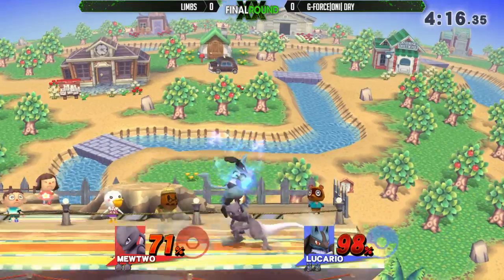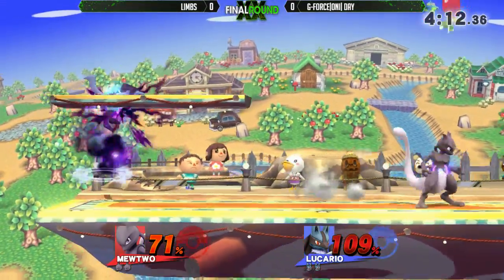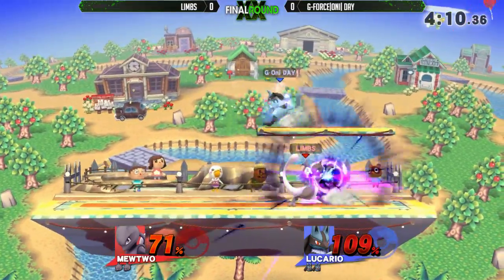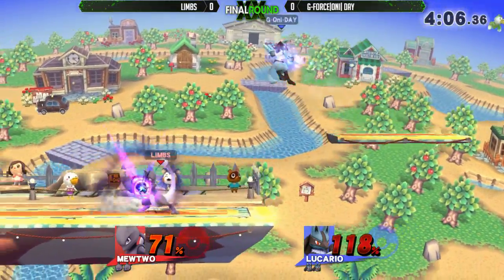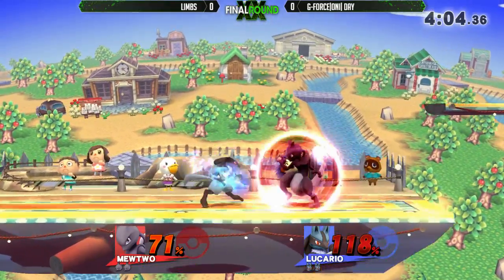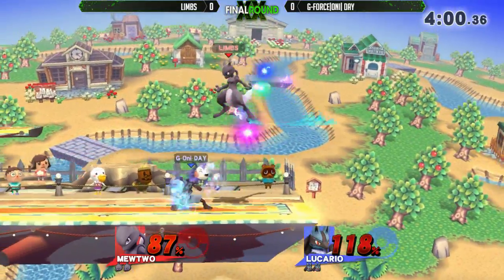Oh no. Limbs needs to be very careful. Okay, that was a good mash out. Yeah, Day also has an insanely good mash out. When I played him in friendlies at a Florida tournament, I found out his mash out is ridiculous. He tried to go with a Force Bomb but Limbs rolled away.